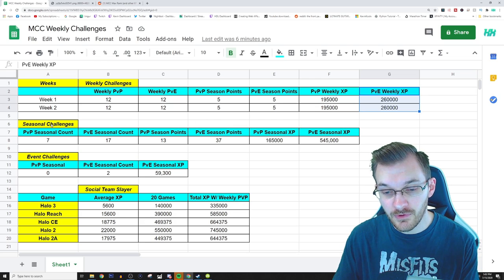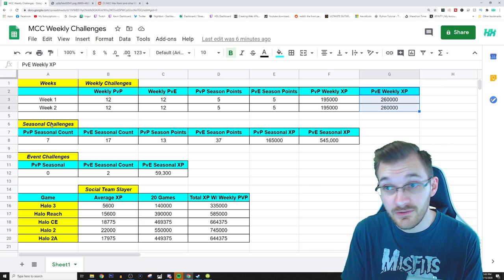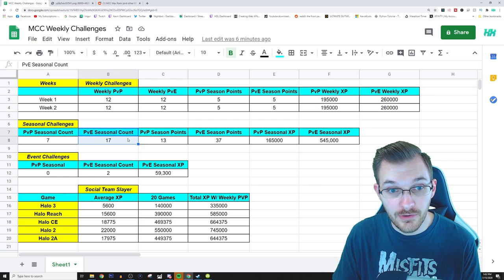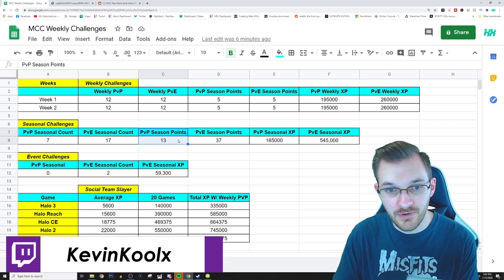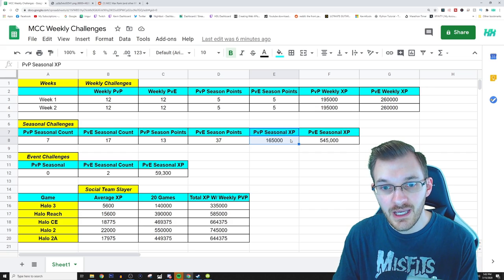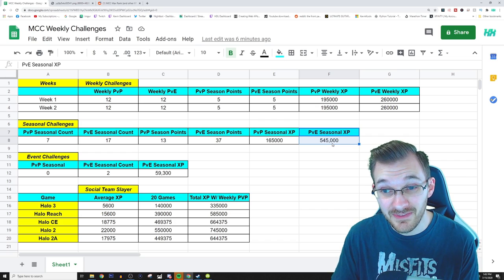Keep in mind that your challenges will also stack on top of each other — so whatever you do weekly, if it applies to a seasonal challenge, it will count there as well. For seasonal challenges, we only have 7 PvP multiplayer challenges, while in PvE we have 17 total. On the PvP side, 13 total season points are available, while for seasonal PvE, 37 seasonal points are available. For XP, PvP is 165,000 available seasonally, while PvE is 545,000 seasonal XP points available.